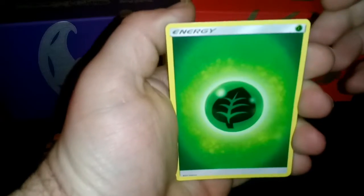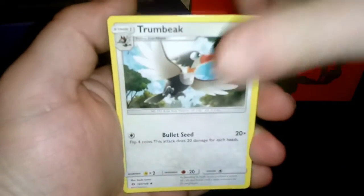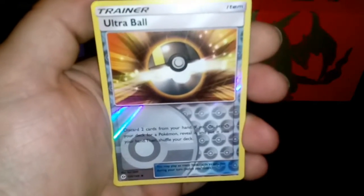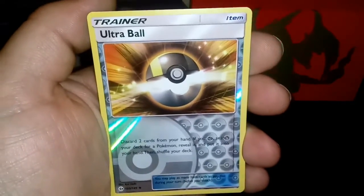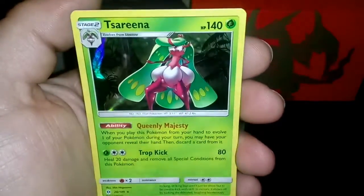We have Leaf Energy, Hypno, Trumbeak, Rainbow Energy, Reverse Holo Ultra Ball — that isn't the one we want — and a Sylveon, which is another holo.